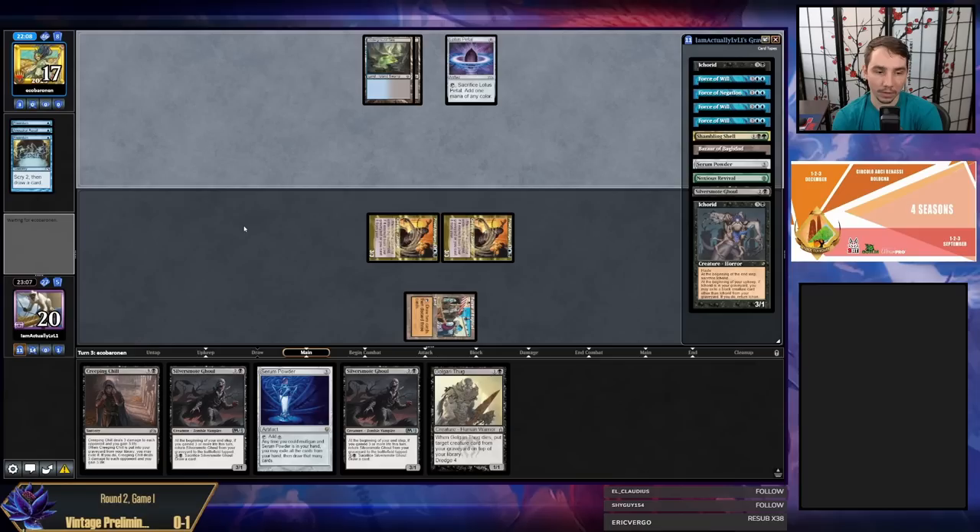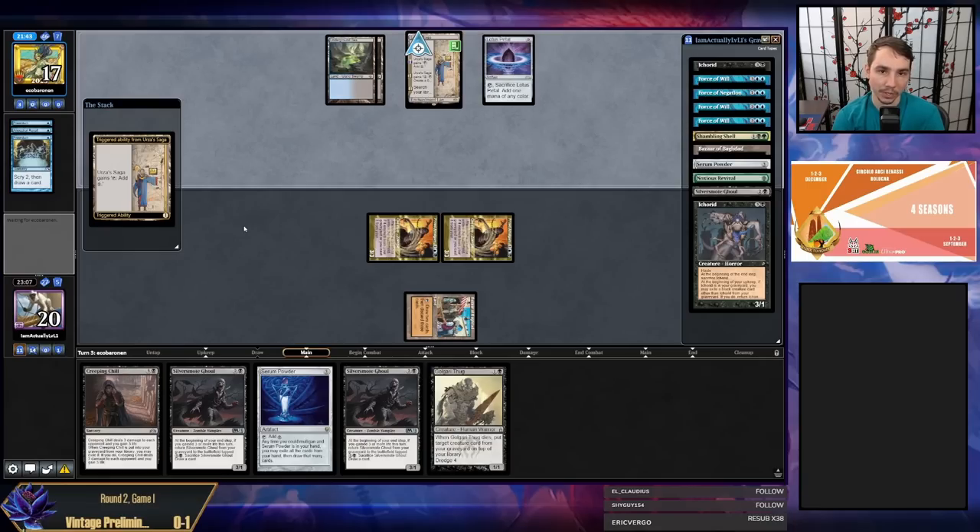I think a lot of the skill expression in Dredge is in sideboarding. There's obviously some amount of corner-case activation timing windows and pitching cards that help you when playing around certain pieces of hate — things like Ravenous Trap, when you're activating in regard to opponent having a Leyline. There are definitely complications, but for a basic play-around-nothing Dredge algorithm, I feel like it would be pretty codable.